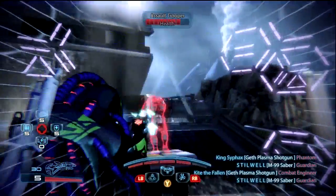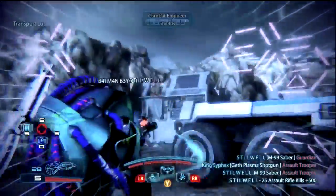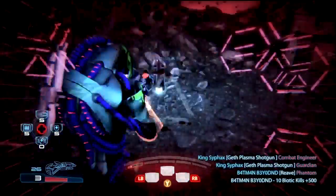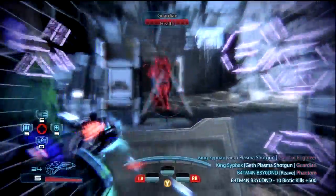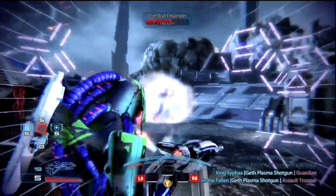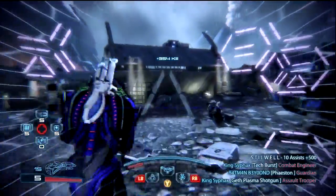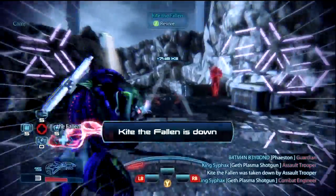As for the specs, I only put three points on the Geth Turrets because it's nice but doesn't really need to be maxed out. I do max out Overload and Hunter Mode, and I do power damage for all the Hunter Mode upgrades. For Overload, instead of doing the second chain Overload, I like to put on shield damage — because while in Hunter Mode I can destroy the shields of any infantry in one hit. That includes Geth Pyros and Geth Hunters, so that is a really nice addition. Then I just blast them away with the shotgun. This character is very lethal, even though in Hunter Mode I only have about 500 shields.